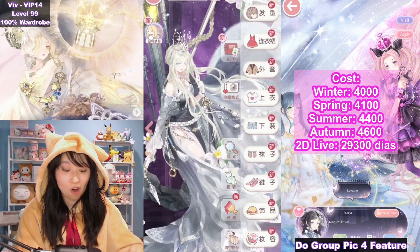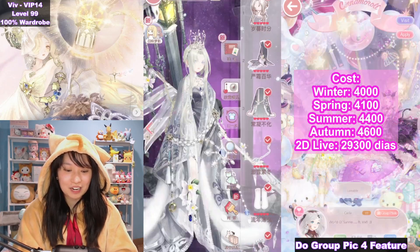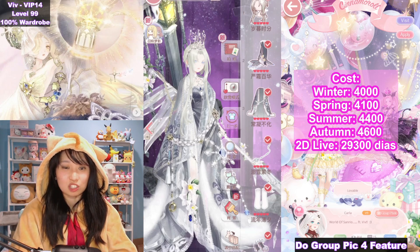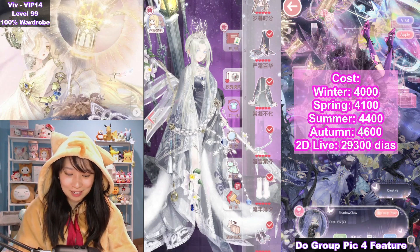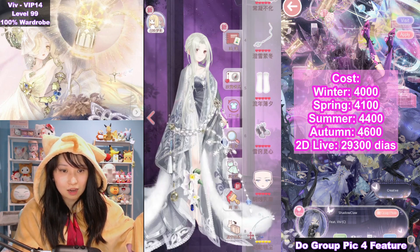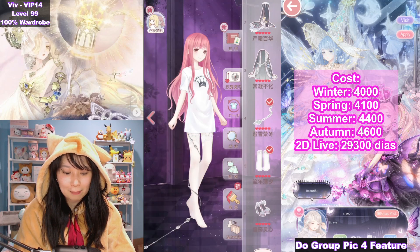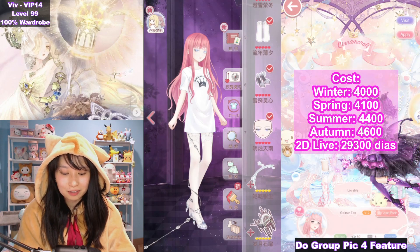Now let me show you all this incredible animation. First up, winter! This cost me a whopping 4,000 diamonds, and this was my cheapest one. We have the hair, here's the dress. It looks like the original pose with no animation, like two dresses at least. Here is the leg wrap, socks, shoes, and the meme makeup. I'll show you more later.